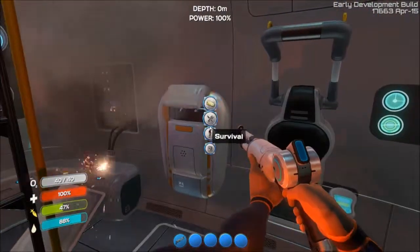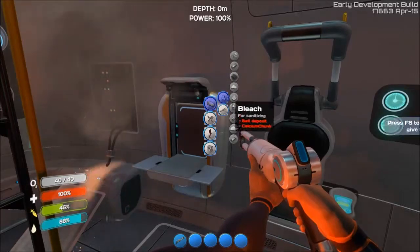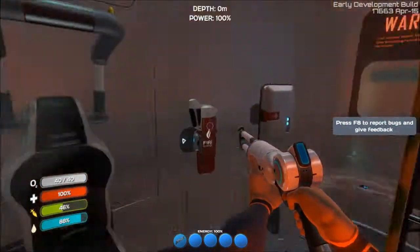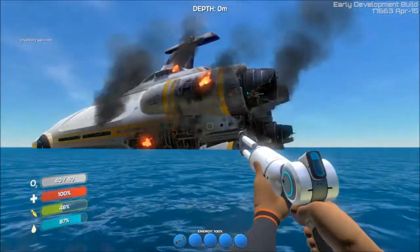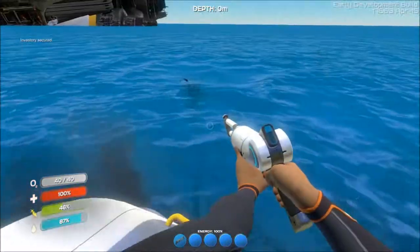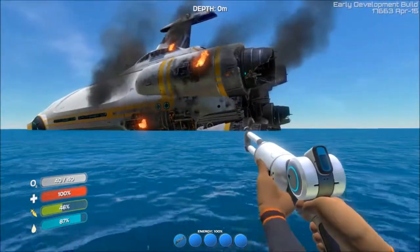Yeah, so much is different. Now I can finally show you the stasis. Oh my god, electronics and materials? Holy crap! Yeah, so pretty much almost everything has changed. And now we can go explore the ship! I think. Oh, we're very close to that spot there. I think we can go explore the ship, can't we?